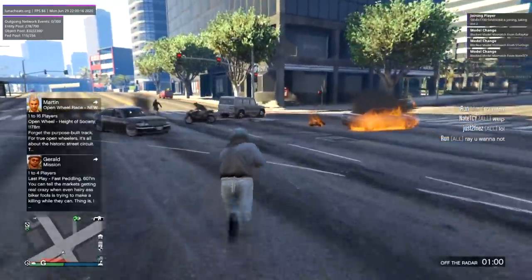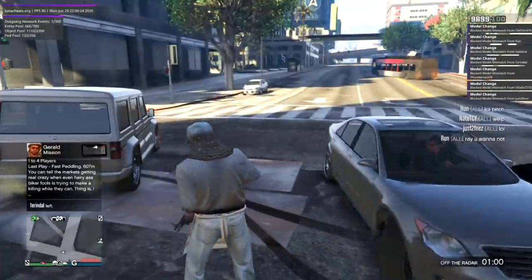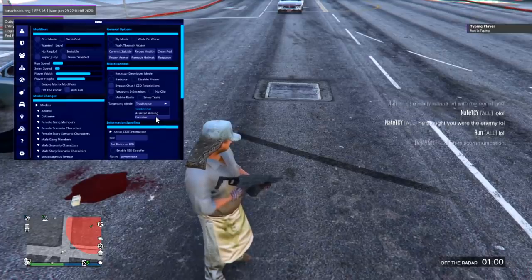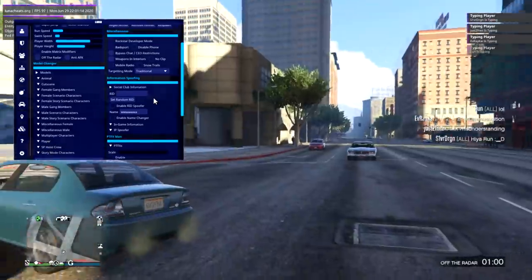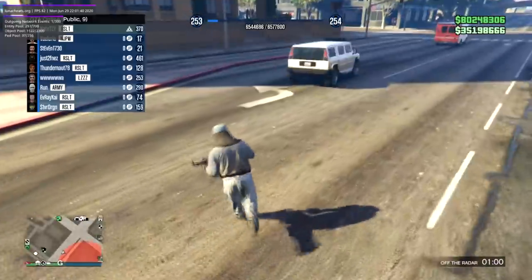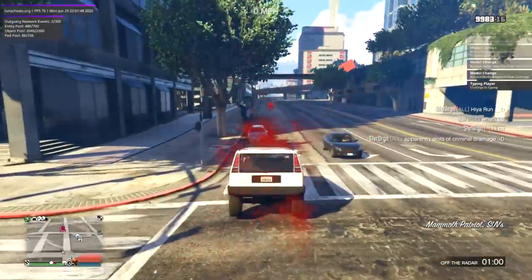Did that tire just come off? I thought I saw a tire come off — I really wish you could blow off tires like in single player. You can actually change your targeting mode from within the menu, which is interesting — I've never seen that before in a mod menu. I also accidentally changed my name to 'waa' — I just went to enable name change, it was already set to waa, and I clicked it. So that works, I just don't know why I can't change it now.